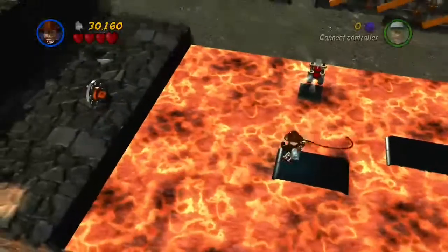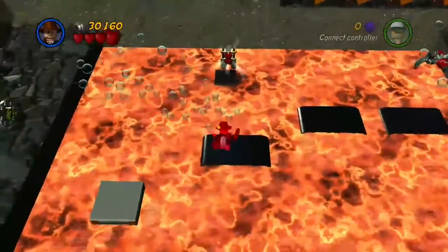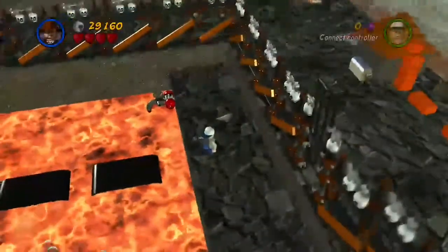Now we have to use the whip switch right there. Once you whip that, it activates this last conveyor belt, and also a lift for you to have to jump onto — really quick and challenging. This part sucks, because it also activated a ton of turrets that you have to try to survive, pushing against me. When I jump, I get pushed back. Finally I made it.